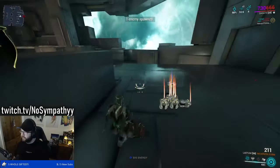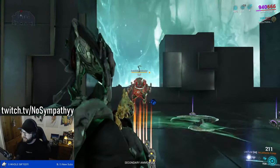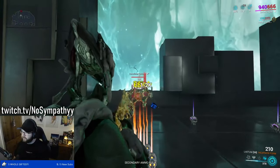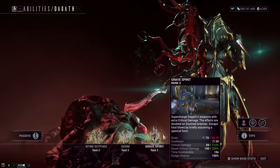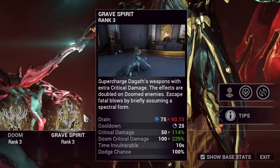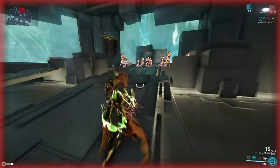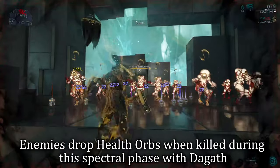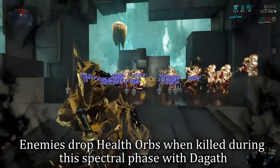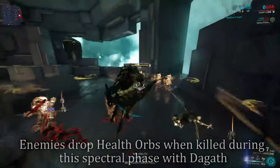However, if the damage accumulated is enough to kill the enemy, it acts much faster — providing a nuke-like return. On screen is an example of this. I'm curious if this could lead to some interesting one-shot interactions on particular enemies like Demolysts or even further, though I haven't tested Liches or Archons — just something to dwell on. The Gaff's third ability is Grave Spirit. When cast, she provides bonus critical damage for her weapons, and this effect doubles if the enemy is debuffed by Doom. Instead of dying, Dagoth then enters an invulnerability spectral state, scaling off duration.